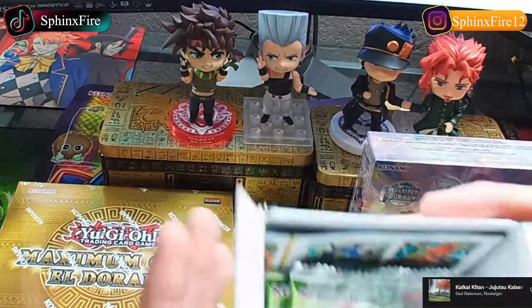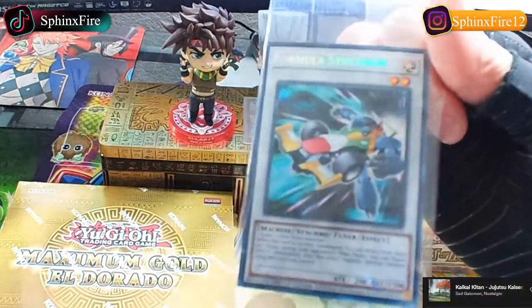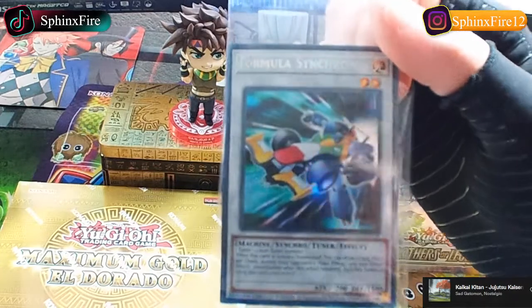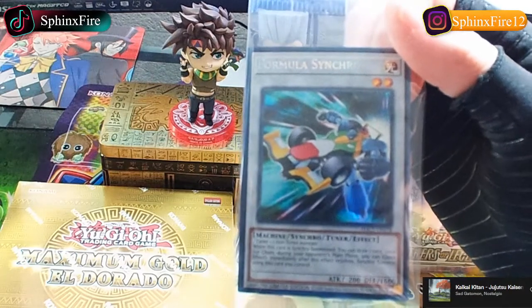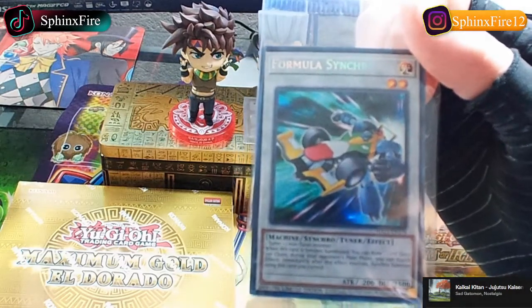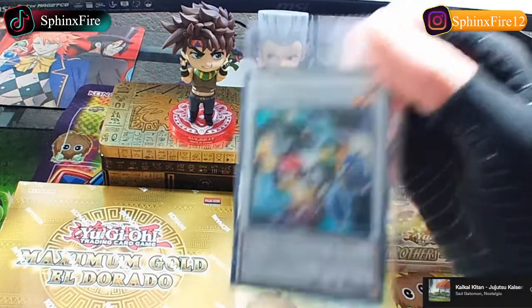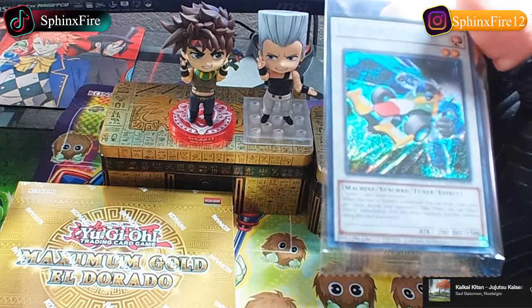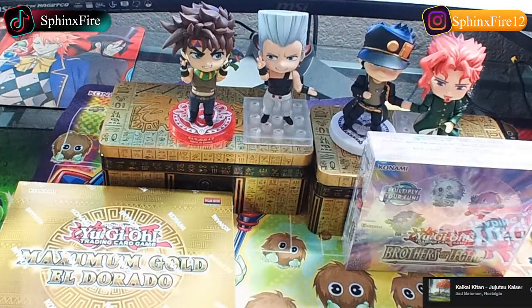We got the limited edition card Formula Synchron from the season of 5D's, used by the duelist Yusei Fudo. Very nice. I believe you could cheese out like Stardust - Shooting Stardust Dragon with this if you have Stardust Dragon on the field already and it's your opponent's turn. You can mess up their plays - you could Synchro Summon during your opponent's turn, once per chain.